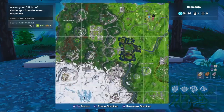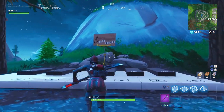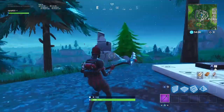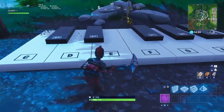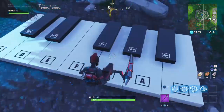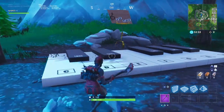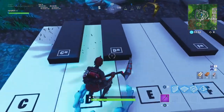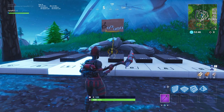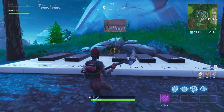First location is going to be right here by Pleasant Park, right on this mountain — zoomed in. Just going to go up to the sheet and read the sheet off: E-G-C-D-E. We got E-G-C-C-D-E. And just like that, if you hear that little song playing, you know that you did it right. So that was the sheet location for Pleasant Park.